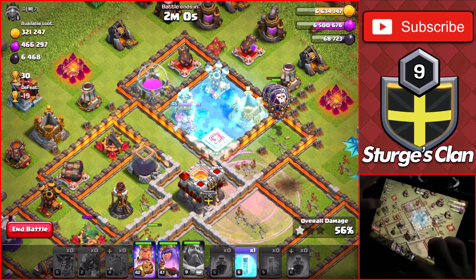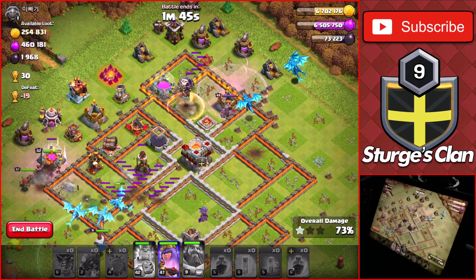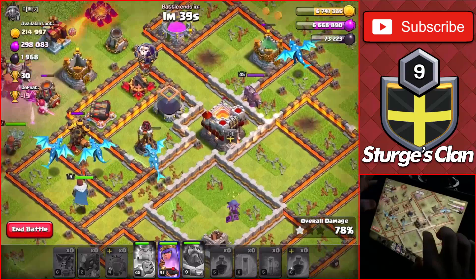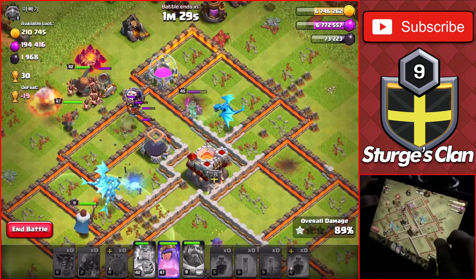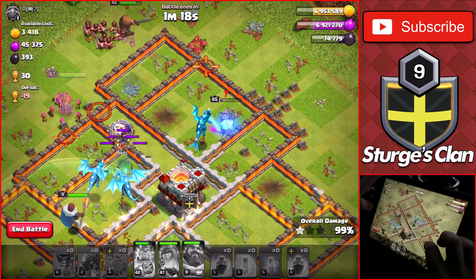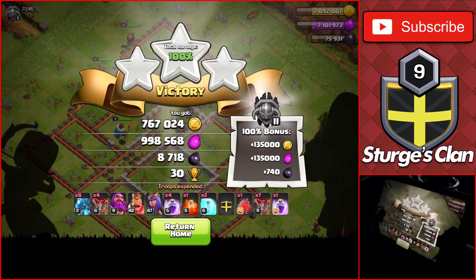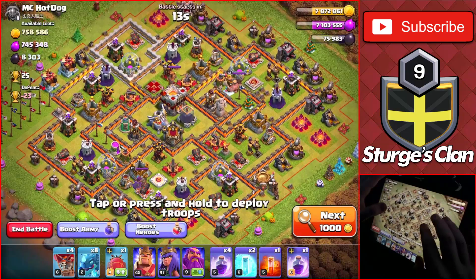We drop the Blimp straight up toward the Eagle Artillery, use the Warden ability, and drop a raid spell in the core with a poison for the queen. We drop the heroes on the left, use freeze spells on the air defenses to help the balloons, and another raid spell keeps pressure up. With a minute and 50 seconds left we're at 69%, the King uses his ability, and the Town Hall is the final building — getting a three-star for over a million elixir and almost 10,000 dark elixir.